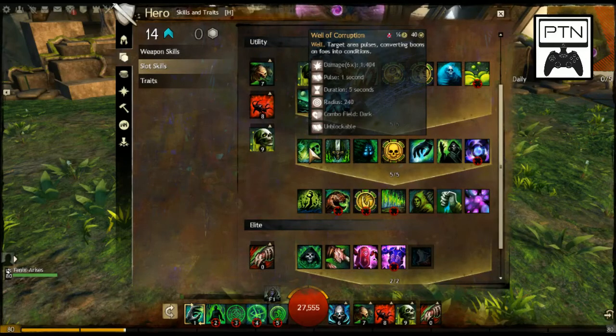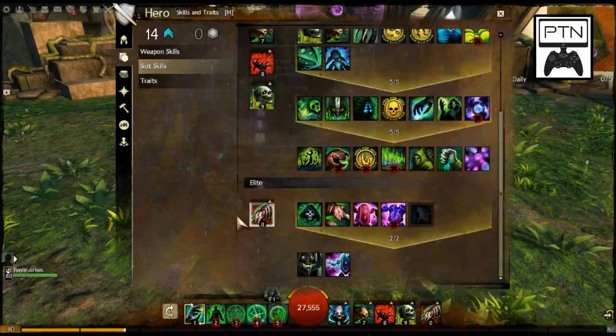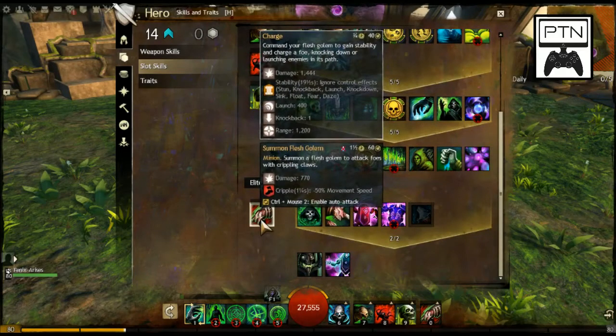I switch this often with Well of Corruption, which converts boons on foes into conditions. Since I do tons of condition damage, that makes sense. A lot of dredge bosses and different boss types put protection and regeneration on themselves — for example the final boss in Honor of the Waves Path 1 has four different types of boons. Well of Corruption rips them off and turns them into negatives, which is very useful against dredge.